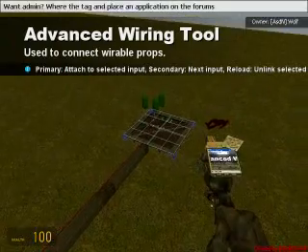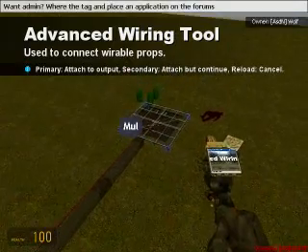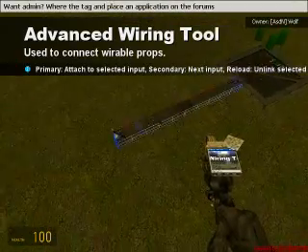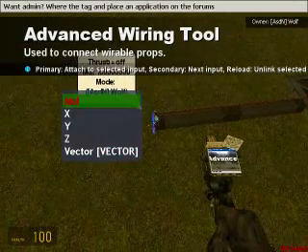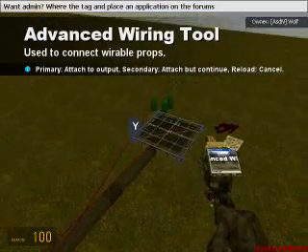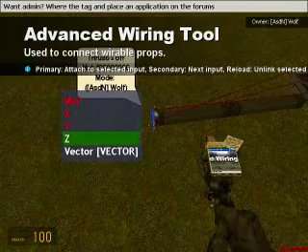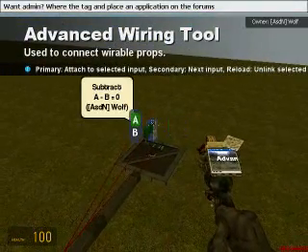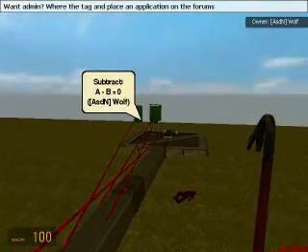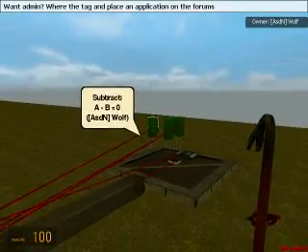Then you're going to want to wire the vector thruster MUL to the numpad input. Then wire the vector thruster's X to one of the subtract chips, Y to another subtract chip, and Z to another subtract chip. That way we know what is what — when you select that output, it's going to highlight which wire goes to which subtract. Each one stands for your X, Y, and Z coordinates telling the vector thruster what direction to go in.